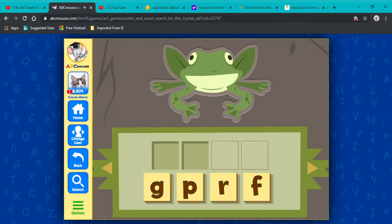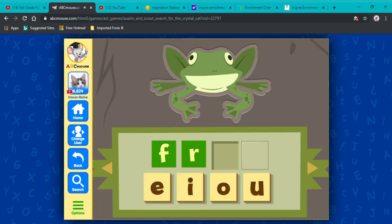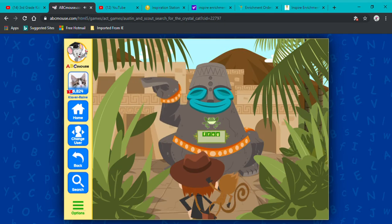Frog! F-R-O-G. Drag the right consonants into the beginning of the word. Great job! Wonderful! Now drag the right vowel into the middle of the word. Good job! Next, drag the right letter into the end of the word. You got it! It's this way, Scout!